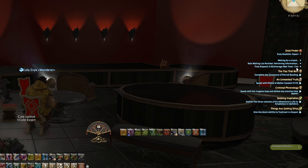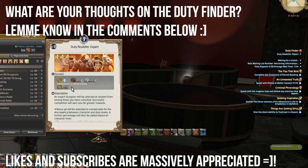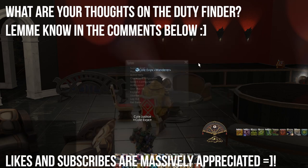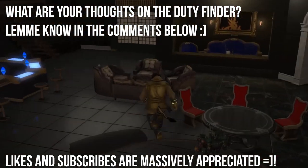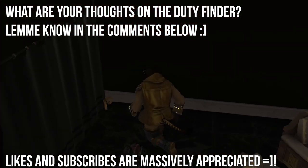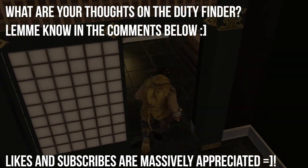We need more tanks and healers. If I zoom back in you can see in the duty roulette expert that adventure in need is tank. So if I swap to tank and queued it'd probably be an instant queue — though sometimes even with adventure in need healers are faster. Anyhow, that is all for this video. Thank you so much for tuning in — if this content helps you at all please consider smashing that like button and subscribing. Take care and have a fantastic one.